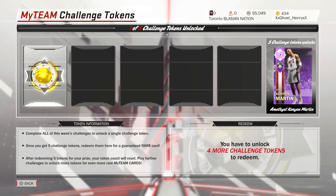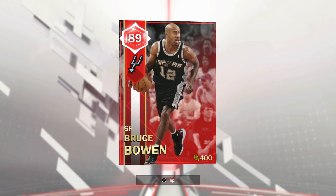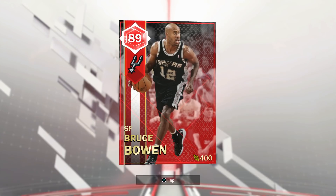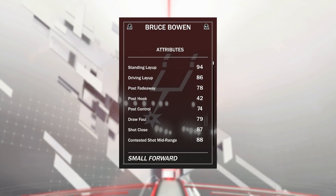You can see here we got Ruby Bruce Bowen, 89 overall small forward with a 400 salary cap. I would definitely say he's a must-have on teams, and I'm gonna explain at the end of this video why. He's 6'7, very good hype for a small forward, 93 offensive overall, 88 defensive overall, 220 pounds. He's not a very well-known card, which is why I don't think people are gonna be hyped on putting this man on their team.